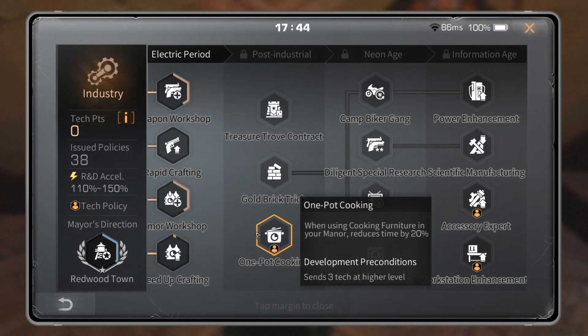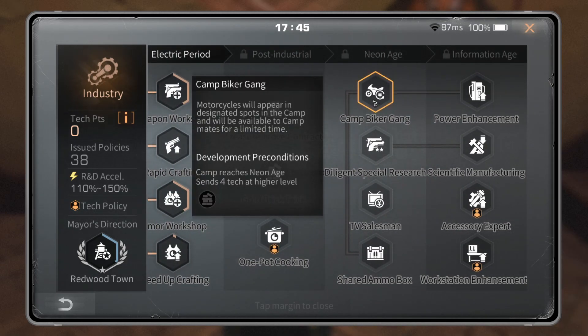One Pot Cooking: when using cooking furniture in your manor, reduces the time by 20%. Personal tech — use it if you want, don't use it if you don't. Camp Biker Gang: motorcycles will appear in designated spots in the camp and will be available to campmates for a limited time. Everyone has a motorcycle now, so this isn't quite as useful as it used to be. It could be fun — if you set up a race in camp, you could use those bikes and make a game out of it — but it's not going to be functionally cost-effective to run this tech.